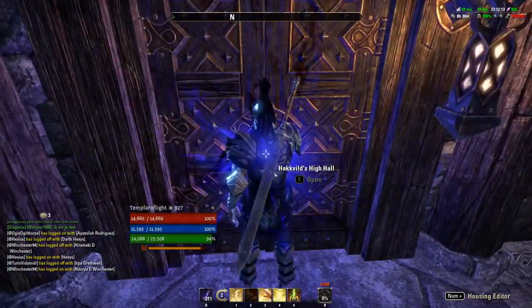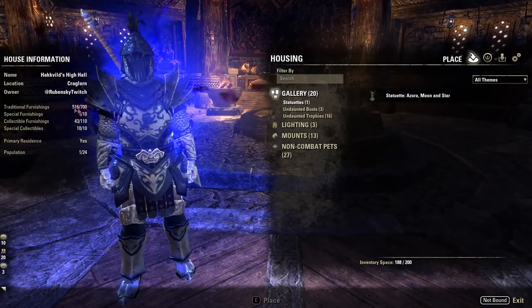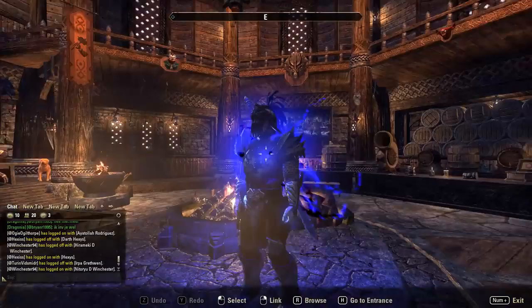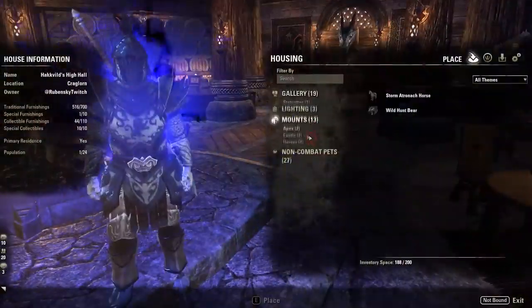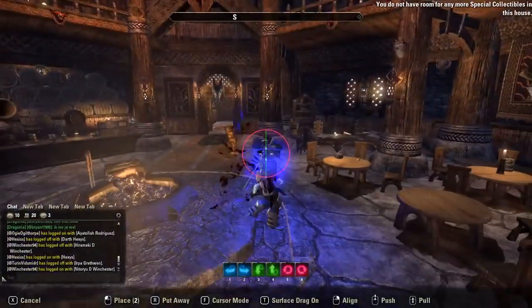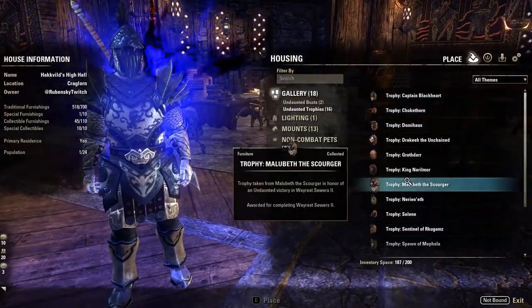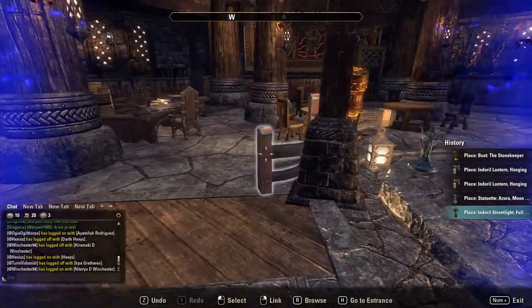Number two is housing and banking. As an ESO Plus member, you have double the number of items you can place in a house. So if you previously hit a limit of 200 or 300 items, with ESO Plus that becomes 400 or 600. You can just place items all over the place. Of course, if you retrieve items once ESO Plus is gone you won't be able to replace them over the normal limit, but you can dump them in your main hall and sort them out later.